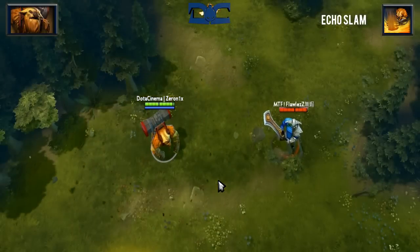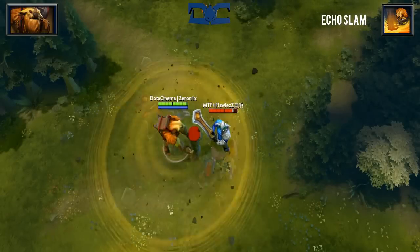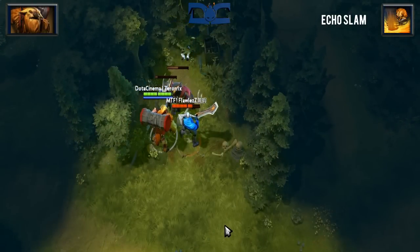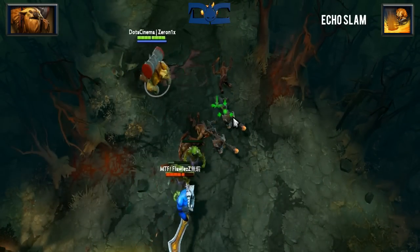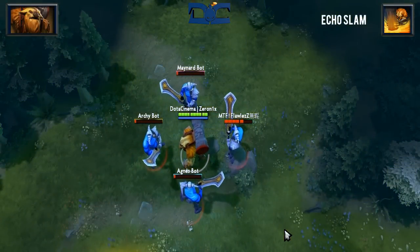And then there's Earthshaker's ultimate, Echo Slam. When activated, you will damage enemies in a 500 radius for 340. Each enemy hit will cause echo damage to units within 550 AOE, and that damage is 70. In other words, the more units in an area, the more damage the skill will do. If you catch enemies off guard with a Blink Dagger, you can deal a crippling amount of damage instantly.